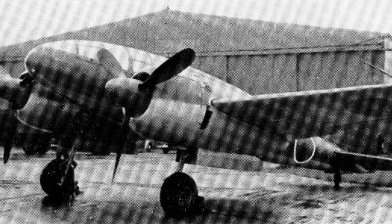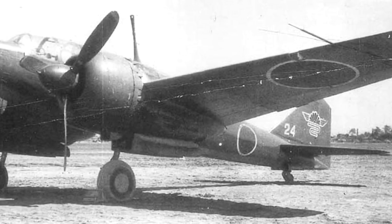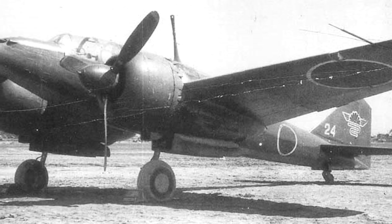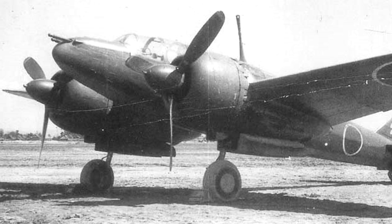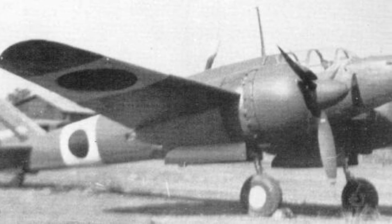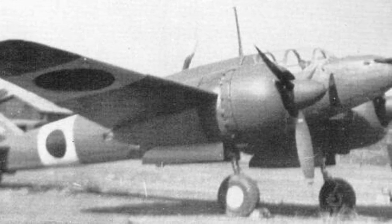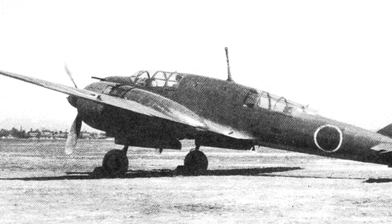The wing type was the same as the Type 97, and to reduce air resistance they shrunk the body front area and vertical tail fin, with all gear fully retractable. The first prototype had its first flight in November 1939 at Kagamigahara Airfield with test pilot Major Fujita. The speed only reached 540 kilometres an hour — not the planned figure — but it was still faster than all other planes around, including the A6M, the Ki-43, and the Ki-45, so they adopted it and decided to proceed.